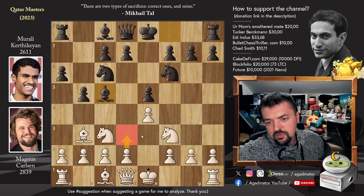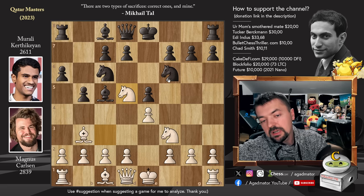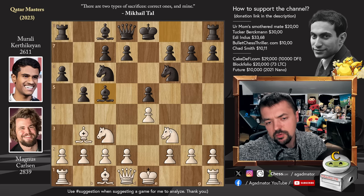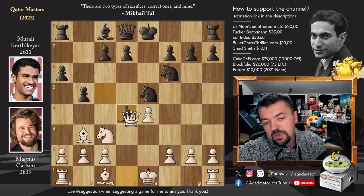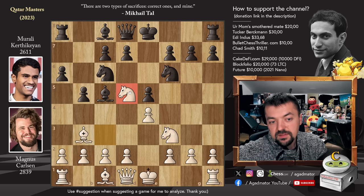Here are some standard moves: pawn to d3, castles, but here we have knight to d5 by Magnus - only a few games in the database with this move. Now how do you play this? Well, pawn to d6. You could also go for knight captures on e5 - it's perfectly playable. Knight captures, pawn to d4, attacks the bishop and knight here. But knight to d5 is what Magnus chose.